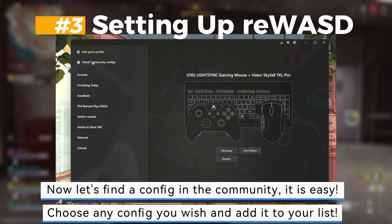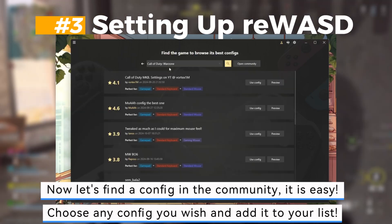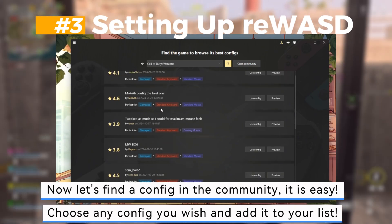Now, let's find a config in the community — it is easy. Choose any config you wish and add it to your list.